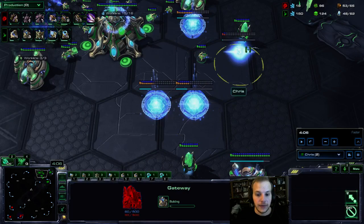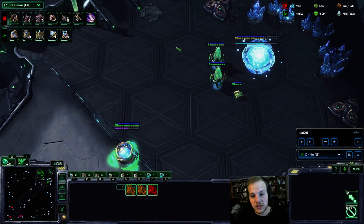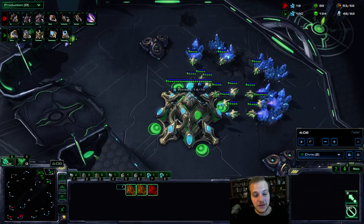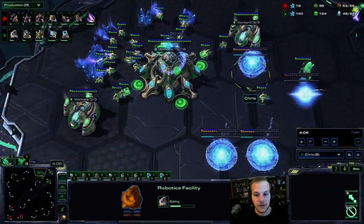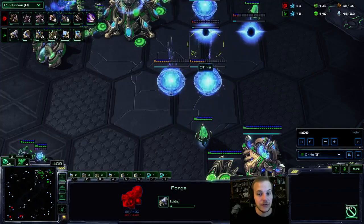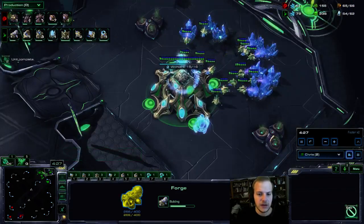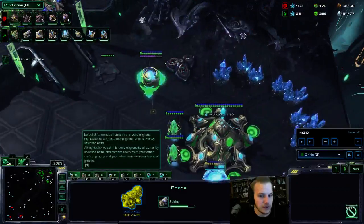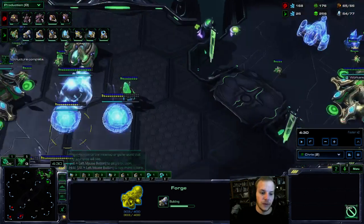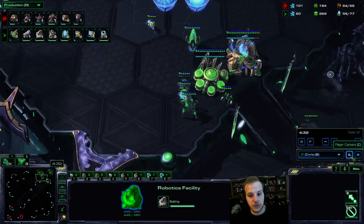This game I actually opened Robo and then a bunch of gateways. You do want to get a bunch of gateways after taking this third base. I still haven't taken my third gas because I'm not getting anything tech-heavy — just Robo, no Forge. You want a lot of gateways to help defend yourself in case you're getting attacked. I do eventually get a Forge. I actually get a late Twilight this game. With a fast third base style, I really recommend getting Robo first — Blink will not save you as well versus disruptors, whereas getting Disruptors early is more important to defend yourself.